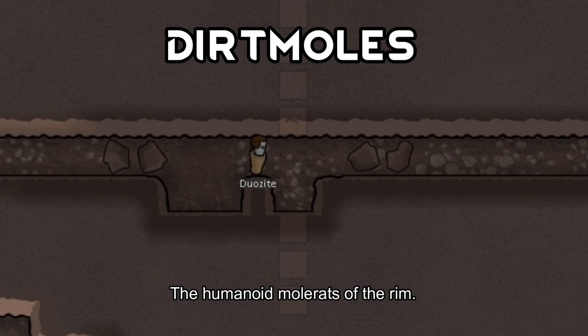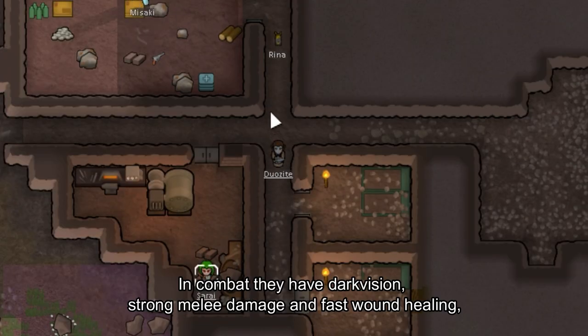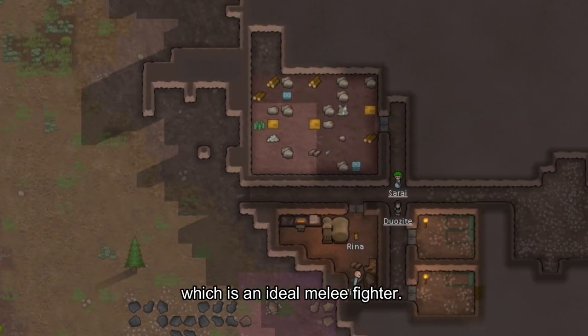Dirt Moles, the humanoid mole rats of the rim. Their eyes and skin are gray and they thrive in mountainous terrain. In combat, they have dark vision, strong melee damage, and fast wound healing, which makes them an ideal melee fighter.